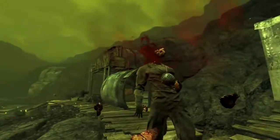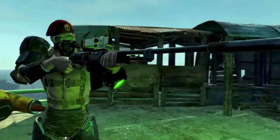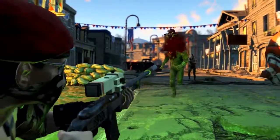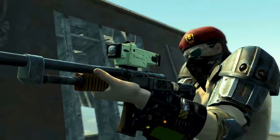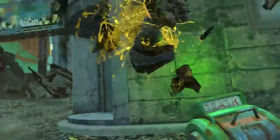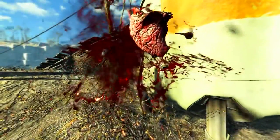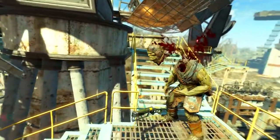Now if you have a fully maxed out Ninja perk, a sneak attack is going to do 3.5 times the normal damage. So a sneak shot with the Overseer's Guardian is going to do 825 damage — that's really damn powerful. And of course, the legendary prefix which pushes the weapon completely over the edge is the two-shot legendary prefix. Because there's two bullets coming out, you are literally doing double the damage, so a sneak shot with this will be doing over 1650 damage, which is absolutely mental.